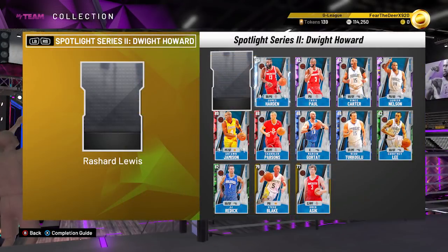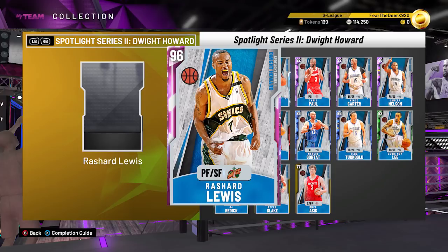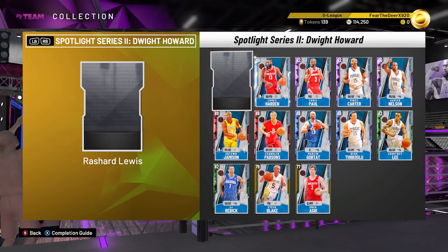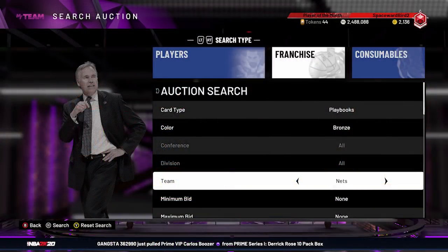Now, a reminder: you do not need some of the cards for the set. For example, for the Dirk Spotlight Solos, you do not need Pink Diamond Rolando Blackman. For the Dwight Spotlight Solos, you do not need Pink Diamond Rashard Lewis. And thankfully for the Isaiah Thomas Spotlight Solos, you do not need Diamond Giannis. Now, as far as what's required to rock through a set of solos after you've collected the cards, each is a little different. No matter what set you pick, you're going to want to pick up a Nets playbook and be able to spam that Quick Through STS play.